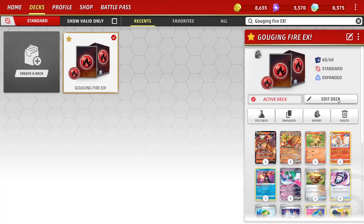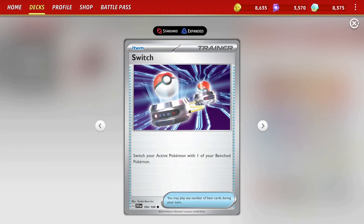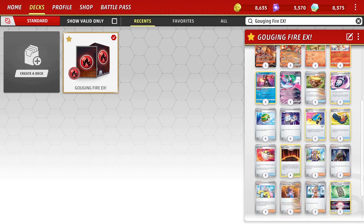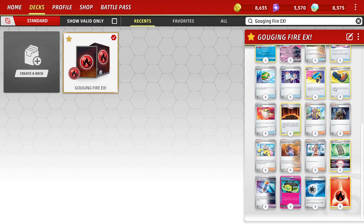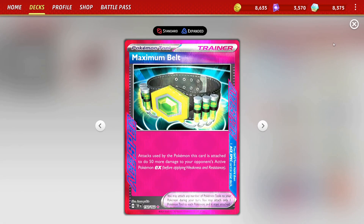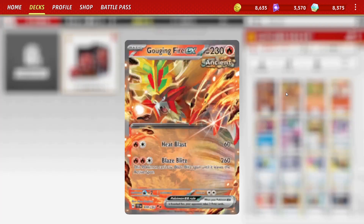Then we want to make sure we're using our Switch Carts and normal Switches to manipulate the battlefield. We're also able to run the Seal Stone because of the Entei V in the deck, and we're also running Maximum Belt just to make it much easier to KO all the larger targets in the game — things that we can't otherwise get past.